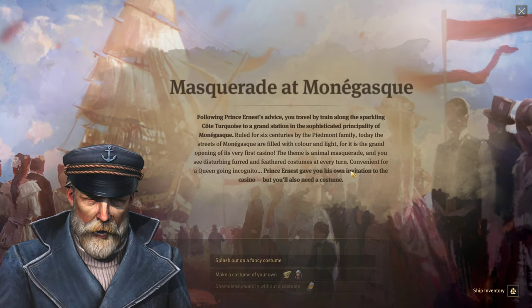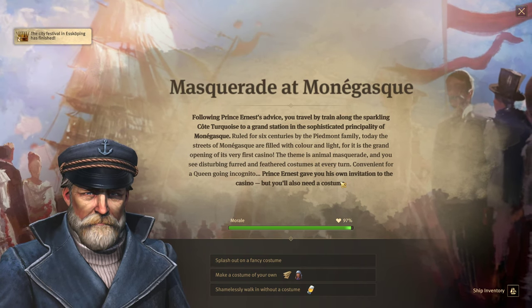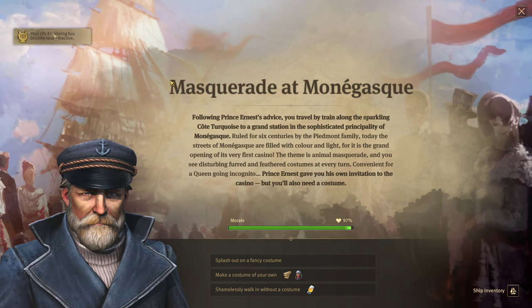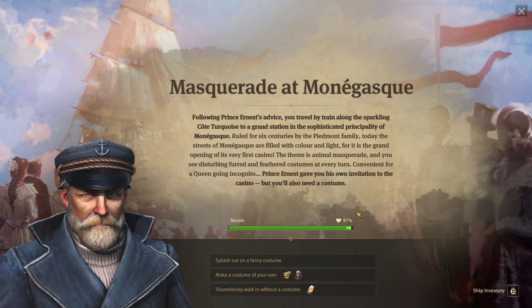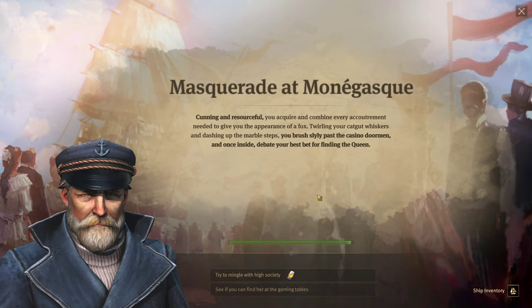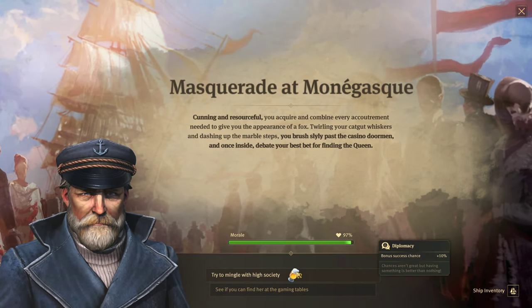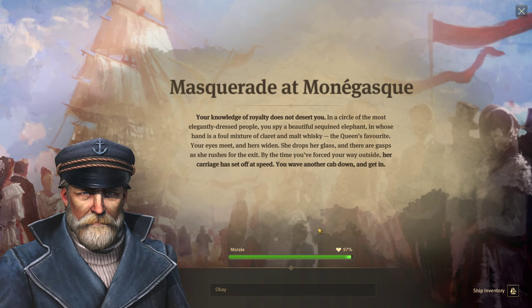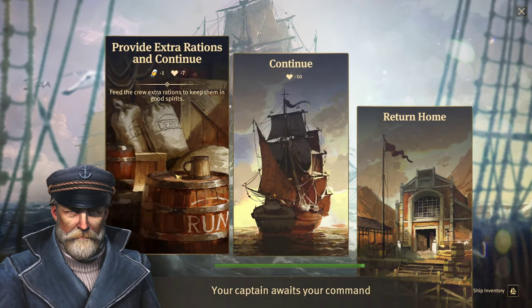The masquerade at Monogoski. Following Prince Ernest's advice, you travel by train along the sparkling Cote Turquoise to a grand station in the sophisticated principality of Monogoski. Prince Ernest gave you his own invitation to the casino, but you'll also need a costume. Cunning and resourceful, you brush slyly past the casino doorman, and once inside you try to mingle. Your knowledge of royalty does not desert you — her carriage has set off at speed. You wave down a cab and get in.